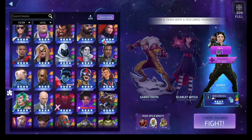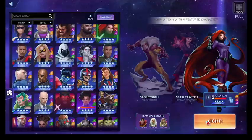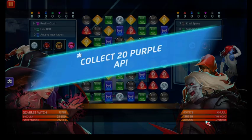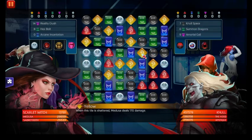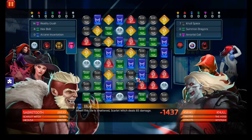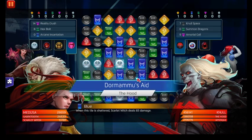Where is my homegirl Medusa at? We're going to generate purple AP, but again, we can only do this passively to a degree.